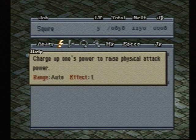Charge up one's power to raise physical attack power. That is awesome when paired with the Monk class. Whenever you are not in range of attacking or you're hiding out and you have enough HP, you use Accumulate — you build up that attack power so you can hit them even harder next time.